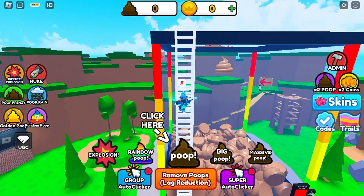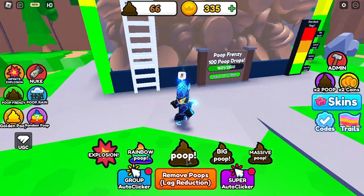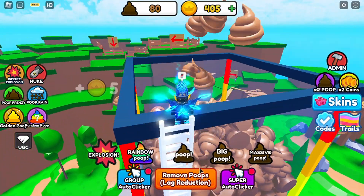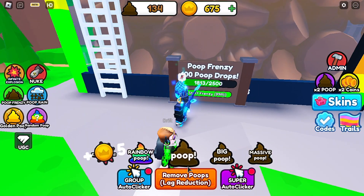For the unlock FreshCut skin badge, you need to collect 15,000 coins by dropping Poop into here. And of course, this is gonna take you a lot of time to reach the 15,000 coins.